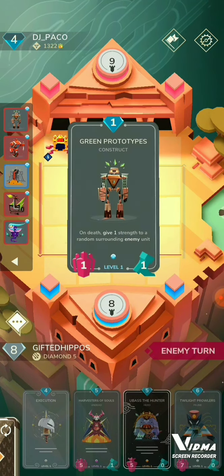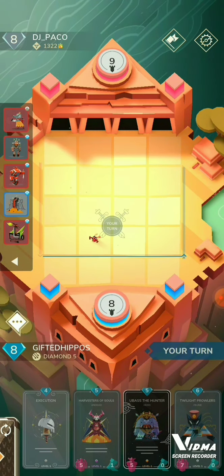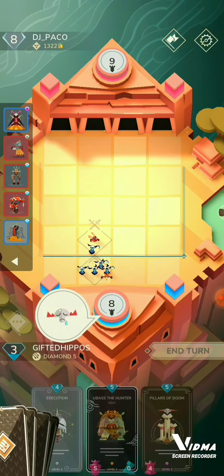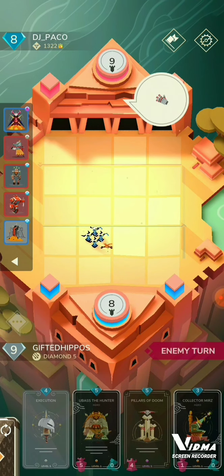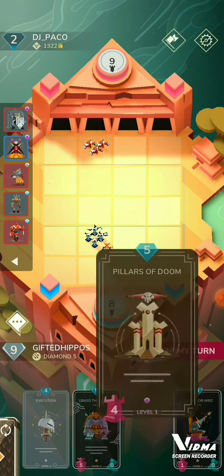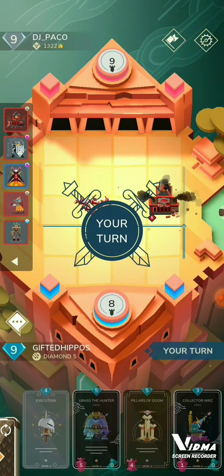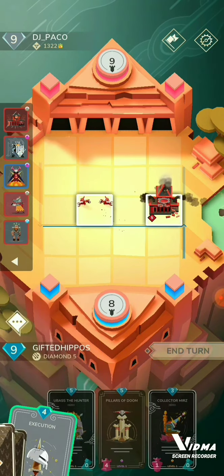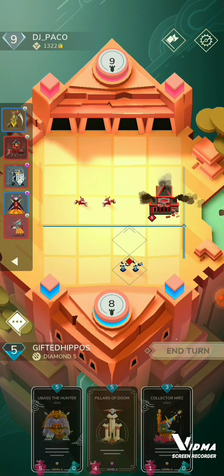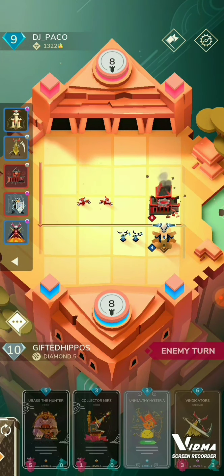So now he's going to decide to clear these units with nice destructibots and green prototypes. Then he gives me an ozone purifier, which is very helpful for me because it'll help me with my unhealthy Asteria. Now he has hearth guards, but unfortunately for him he didn't have them before. So here I cycle execution because I would rather play Mertz over execution anyways.